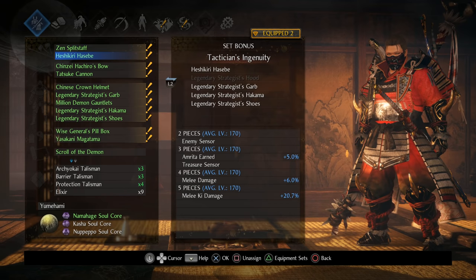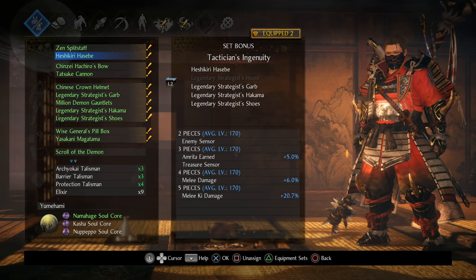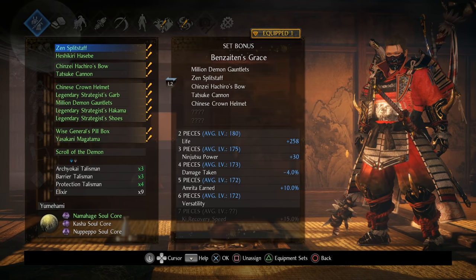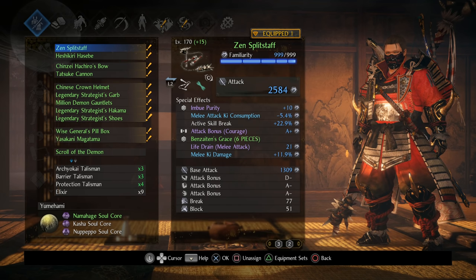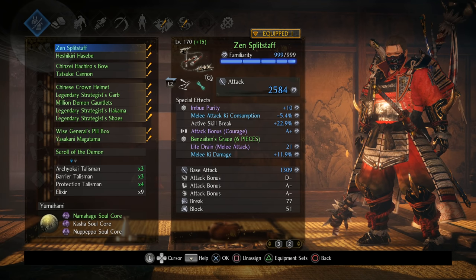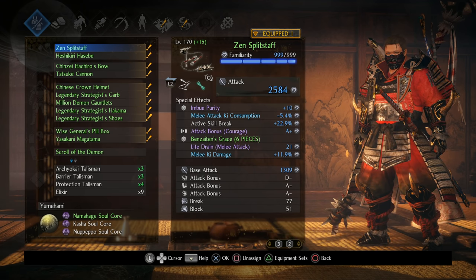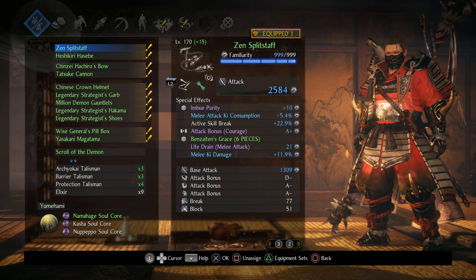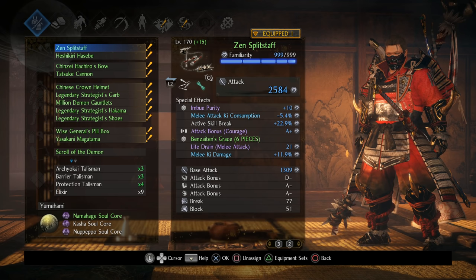Not only does this build focus on Bensai 10's grace — we're also working in Tactician's Ingenuity. The reason for that is the five-piece set bonus: melee ki damage. We're combining that with Yumahami for another 20 melee ki damage, and then when you factor in the melee ki damage on our weapon, we're comfortably at 50 bonus melee ki damage. As we move into higher difficulties like Dream of the Demon, Dream of the Wise, and Dream of the Neo, enemies are incredibly dangerous — one mistake and you get one or two shot. Being able to do enough ki damage allows us to stun-lock enemies so they can't fight back, which increases our survivability.